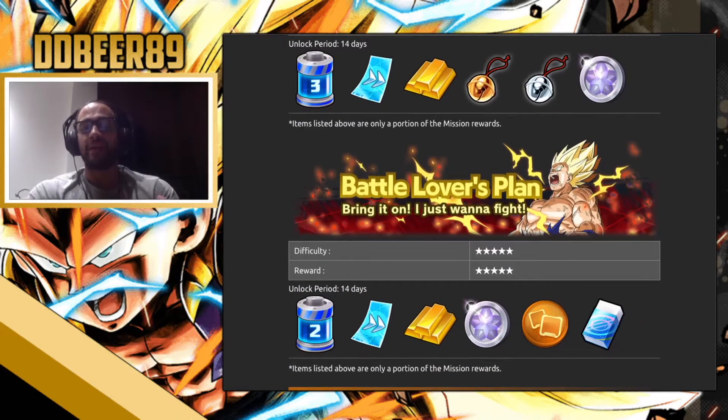Then we have the 'Battle Lovers' plan. This is a mission where you'll have to be doing pvp and co-op mode a certain number of times, so if you're a pvp fan this is for you. It gives you the maximum amount of chronos and is easy for pvp players to complete. Personally I won't be jumping on this one until the pvp state gets better. The downgrade is your energy drops, but you get skip tickets, gold bars, platinum coins, equipment coins and erasers to help with your equipment slots.